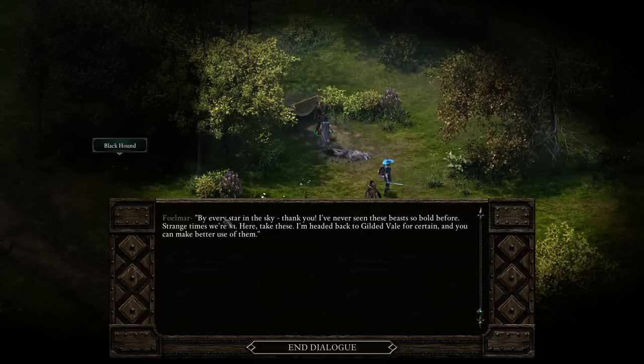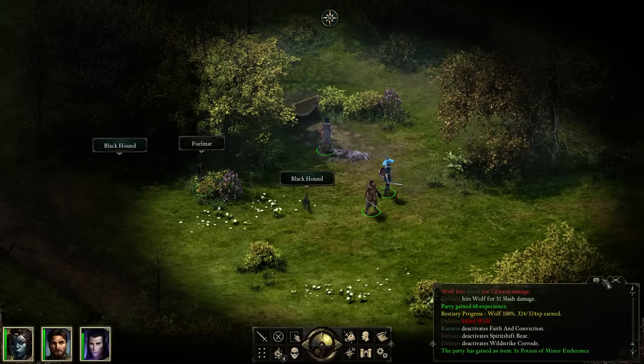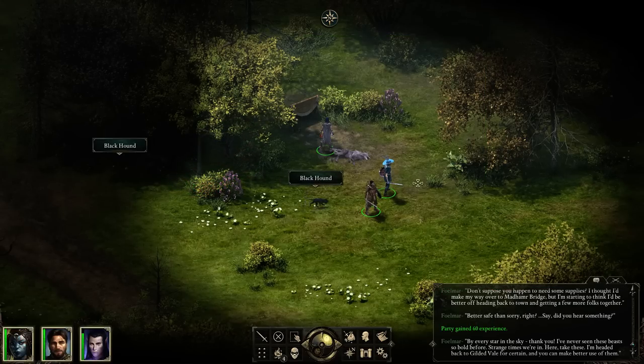Hey, you got anything else to say? Every star in the sky. Thank you! 'I've never seen these beasts so bold before. Strange times we're in. Here, take these. I'm headed back to Gilded Vale for certain, and you can make better use of them.' What did I get? Experience points? Three potions of minor endurance. Don't mind if I do. Thank you.